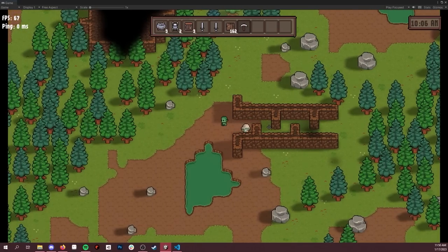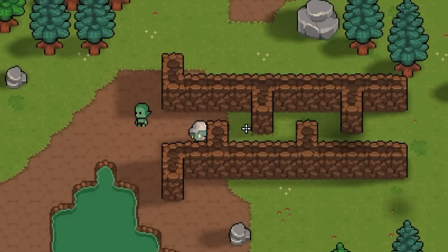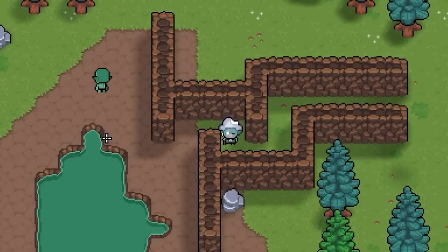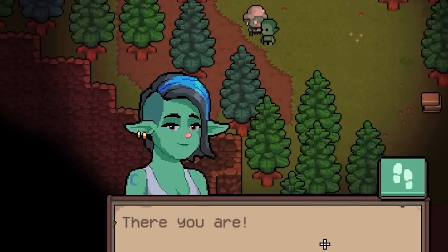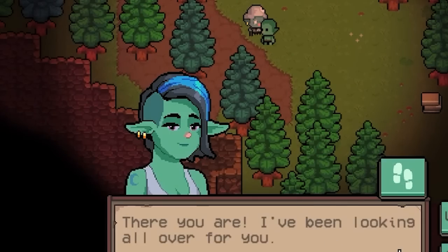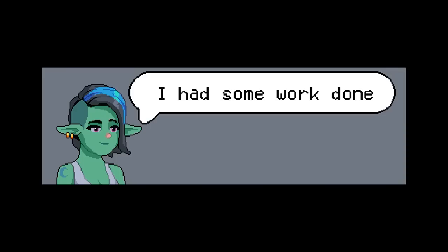Now we just need to make the NPC actually follow these schedules. This was a bit challenging at first — our old lady NPC thought she could walk through walls — but I eventually got it to work. I then added dialogue, where you can click on an NPC to talk to them. Don't be alarmed that this old hag looks so youthful up close; it's just an old portrait I'm using as a placeholder.